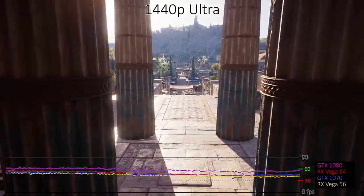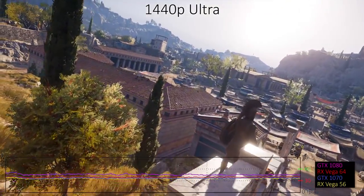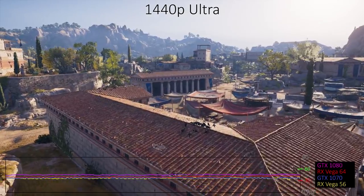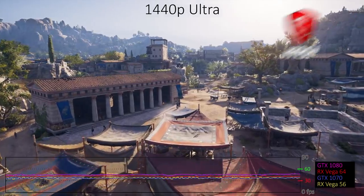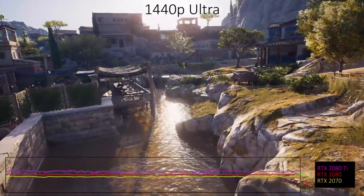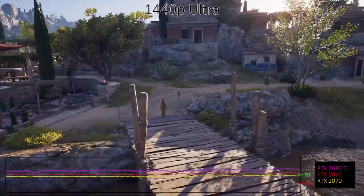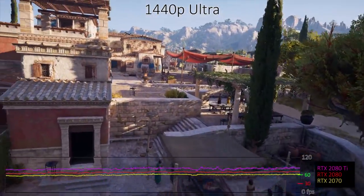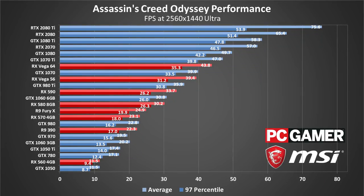1440p Ultra will require one of two things: either you need to resign yourself to 30-40 fps frame rates, or you need to be packing some serious graphics card muscle. When I say that you need graphics card muscle, I really mean a GTX 1080 Ti or one of the new GeForce RTX cards — everything else is going to come up short. The difference in image quality between Ultra, Very High, and High is relatively minor, so I would recommend most people stick with one of the lower presets. The RTX 2080 and 2080 Ti are the only cards to average more than 60 fps, though if you drop to Low quality a GTX 1070 could probably do it as well.